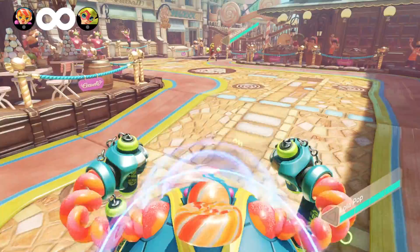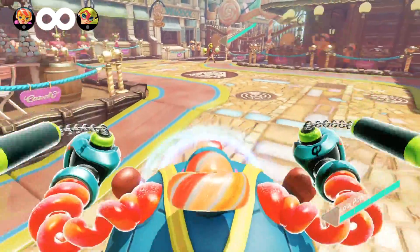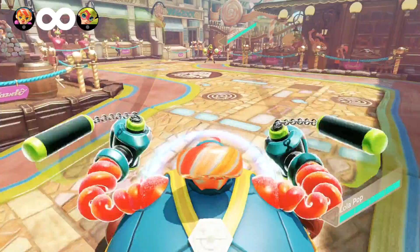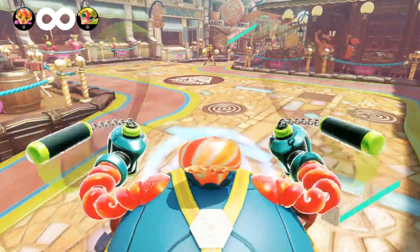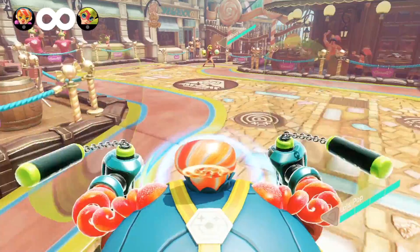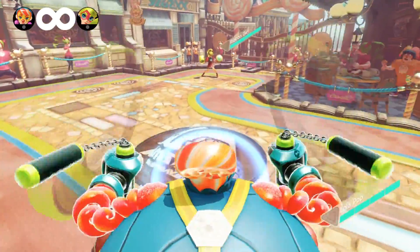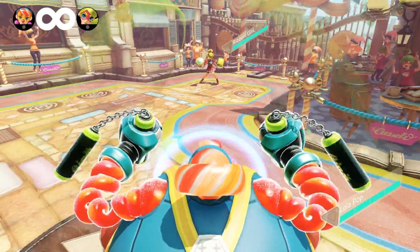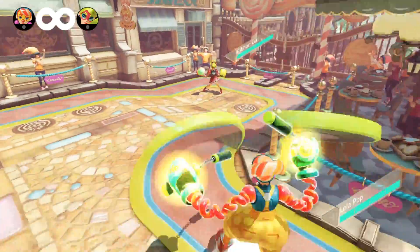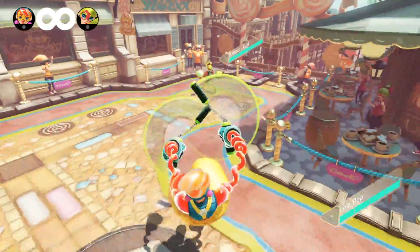While holding shield, Lollapop can walk forwards or backwards. She is able to go slightly diagonally when she does this, which also enables her to move slowly to the right or left while holding shield. If you press the dash button while holding shield, Lollapop will hop in that direction, giving her an excellent burst movement option.